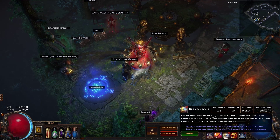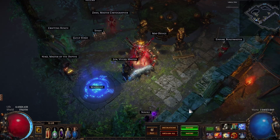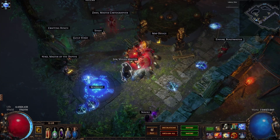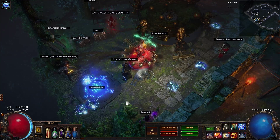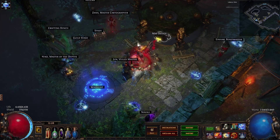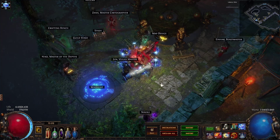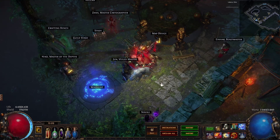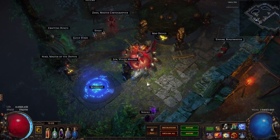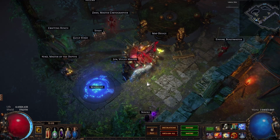Then we have the Brand Recall. This is almost more important than the Storm Brand itself. When you cast the Storm Brands, as mentioned, they jump from enemy to enemy to enemy. And they're very soon out of sight. If anything comes near you, you press the button and they're back at your side, no matter what they were doing. So even if they're already attached to an enemy and you get in trouble, you press E. You do that also while moving through the map, because who cares what's behind you where the Brands won't do anything — so you recall them and they will do damage again.